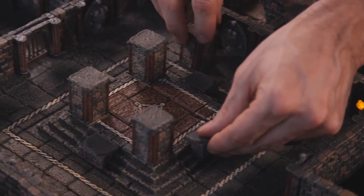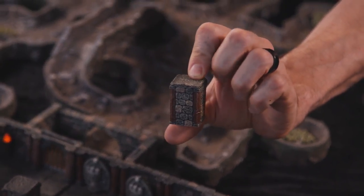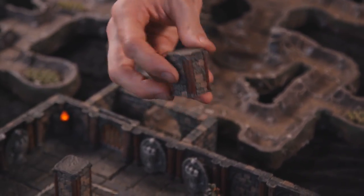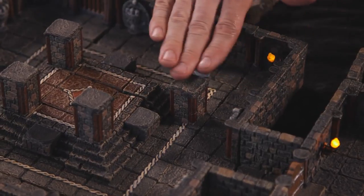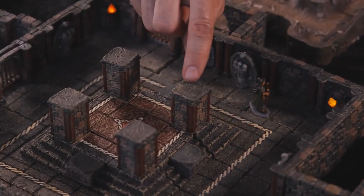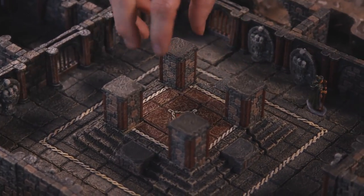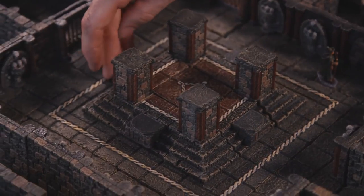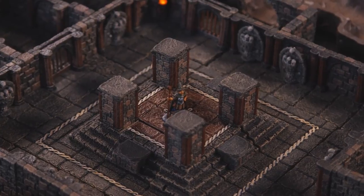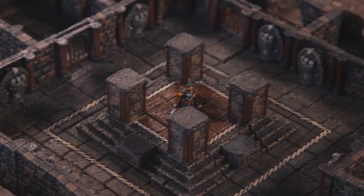Surrounding this we have four one by one elevation pillars. These are the same height as an elevation block — raised up on the floor to the exact same height as a wall. The top of each will have a pole accessory hole, and we have four very cool pole accessories coming as a stretch goal. We don't have them in hand yet, but they're going to make this room look dynamite. This is the Dais of the Dead — beware.